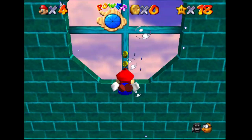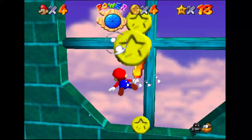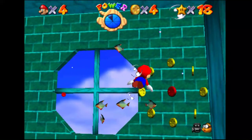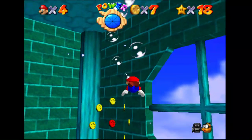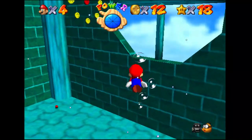This is the secret aquarium. It's an eight red coin level. It's also one of the easiest in the game. All you have to do is swim. While you're underwater, you lose health at a gradual rate.